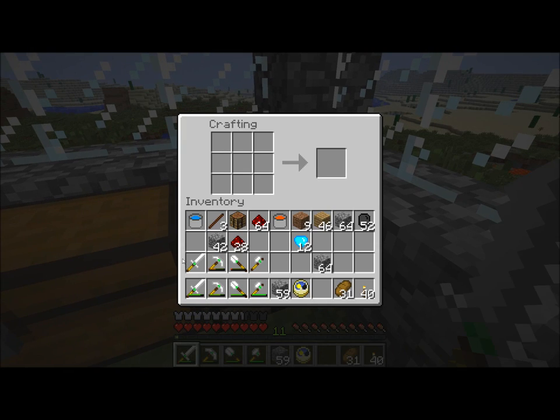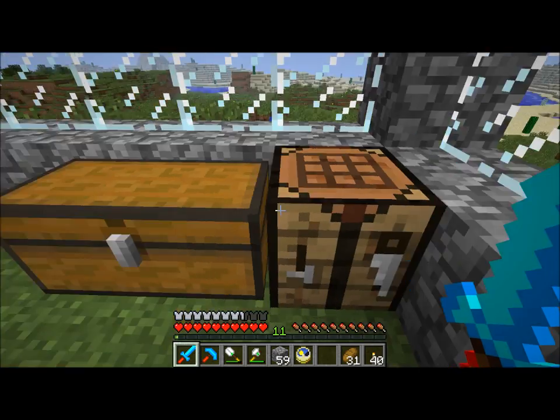Let's go ahead and make a diamond pick. And a diamond sword — it just turns out that I have enough sticks for that. Da-na-na-na. That was terrible — a terrible attempt at a Zelda noise.